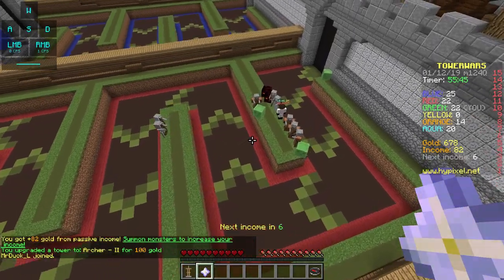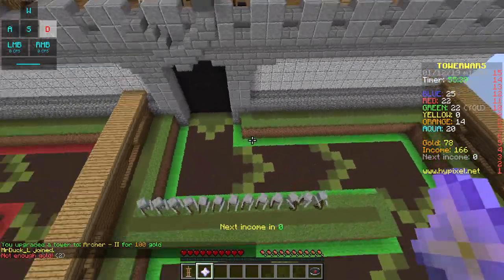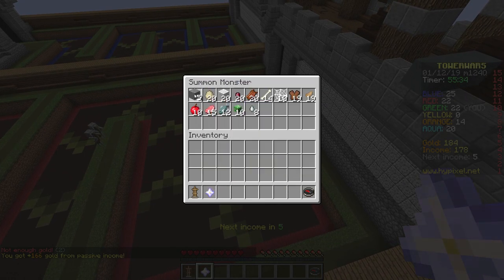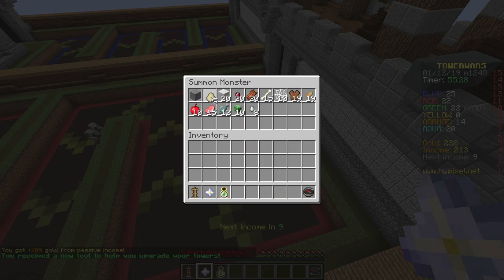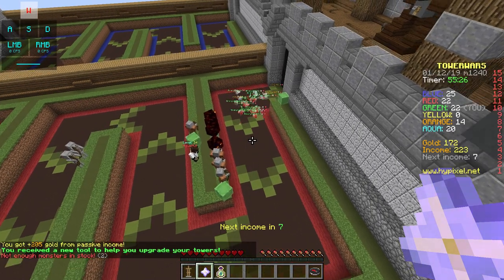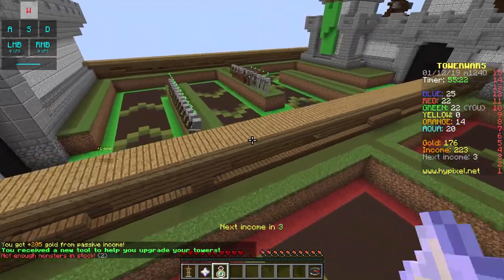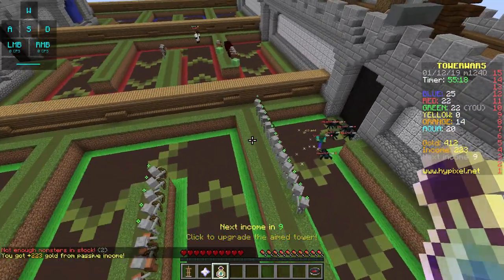I really want to get past red, so it would be really nice if we could get some wolves through. Maybe some silverfish as well. And let's do some chickens. The magma crew was really good because they function kind of like a mortar - click to upgrade the aimed tower.